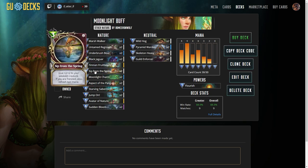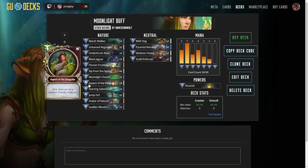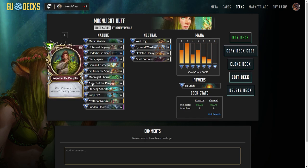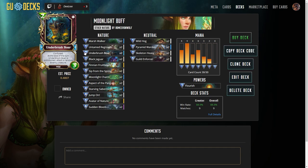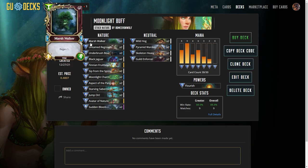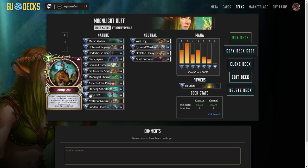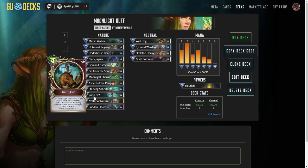Our goal here is to sort of distract with board presence whilst we're trying to get our Moonlight Charm or Sip from Spring all buffed up. Next up, we want to keep our eye out for Aspect of Pangolin and also Jump On. Aspect of Pangolin gives armor to your creature. Sometimes I like to sack creatures on the board if they're not the ones I'm trying to buff up. This gives plus 3 armor to a random friendly creature. But often, because you're focused on buffing one creature, you already have like a 5-8 Marshwalker on the board. Then you drop down Moonlight Charm, which gives him 3 armor.